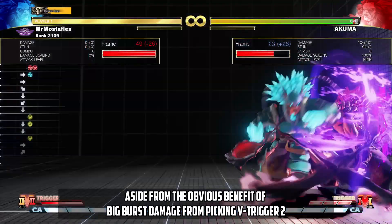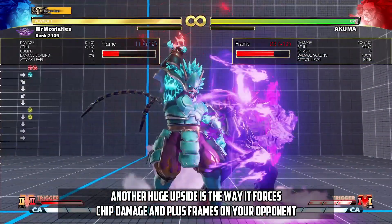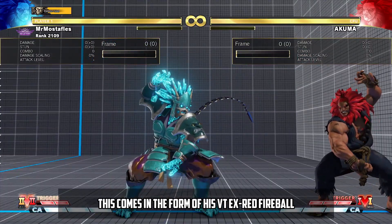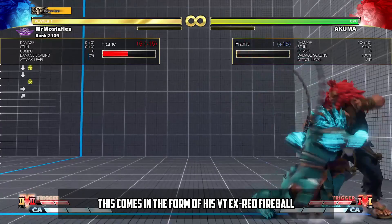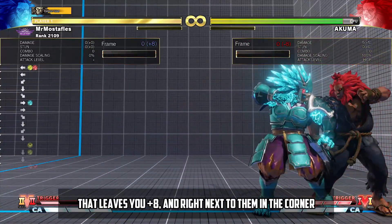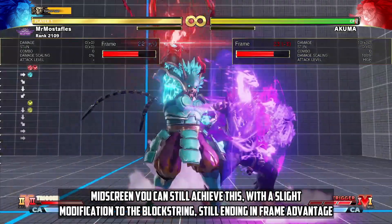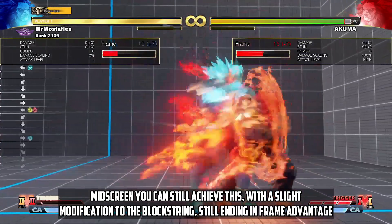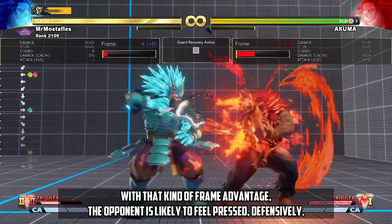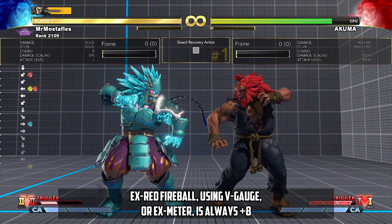Aside from the obvious benefit of big burst damage from picking V-Trigger 2, another huge upside is the way it forces chip damage and plus frames on your opponent. This comes in the form of his VT EX Red Fireball. Due to the cancelability when in trigger, you can force your opponent to hold a real block string that leaves you plus 8 and right next to them in the corner. Mid-screen you can still achieve this with a slight modification, with the block string still ending in frame advantage. EX Red Fireball using V-Gauge or EX Meter is always plus 8.